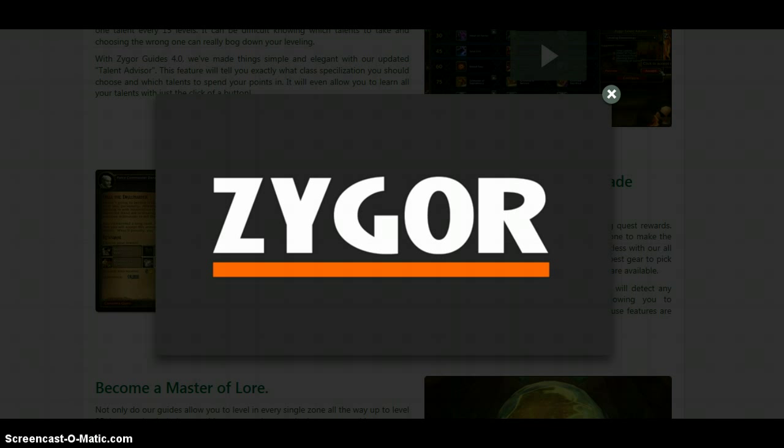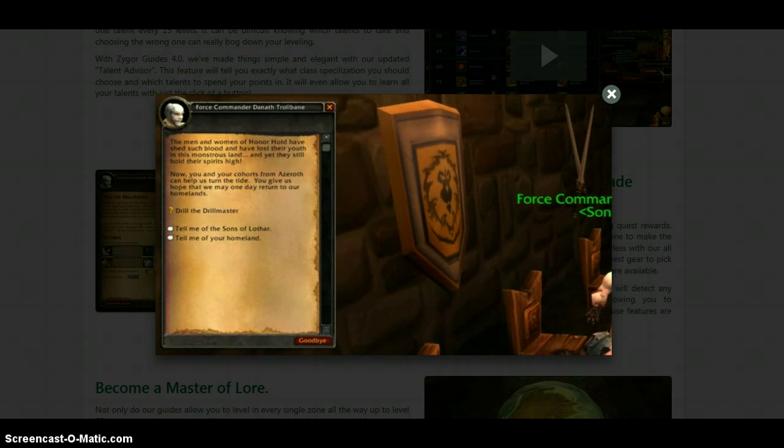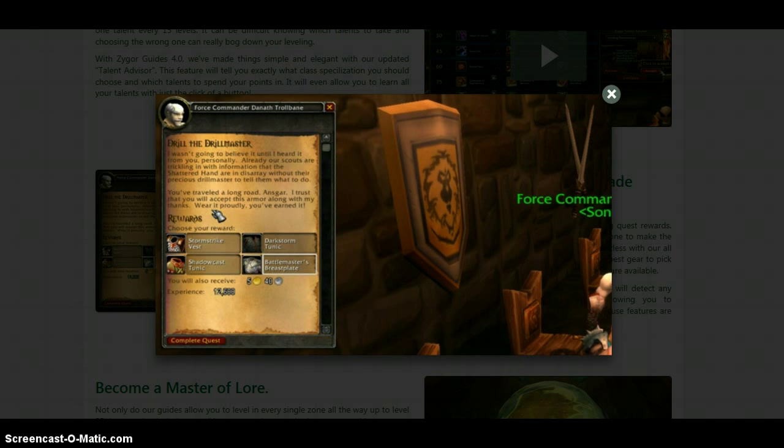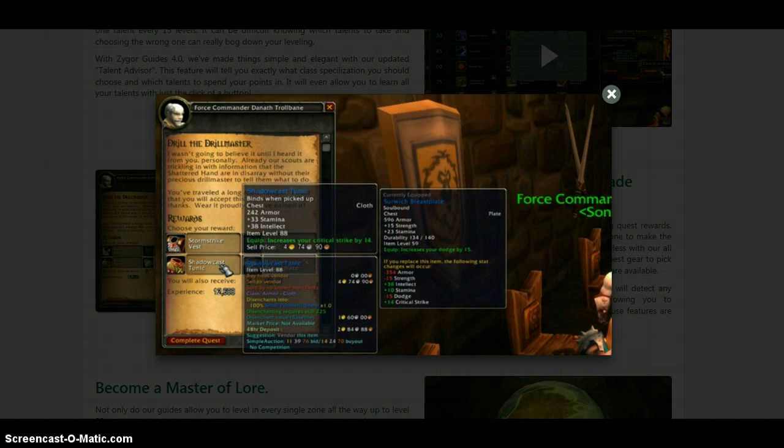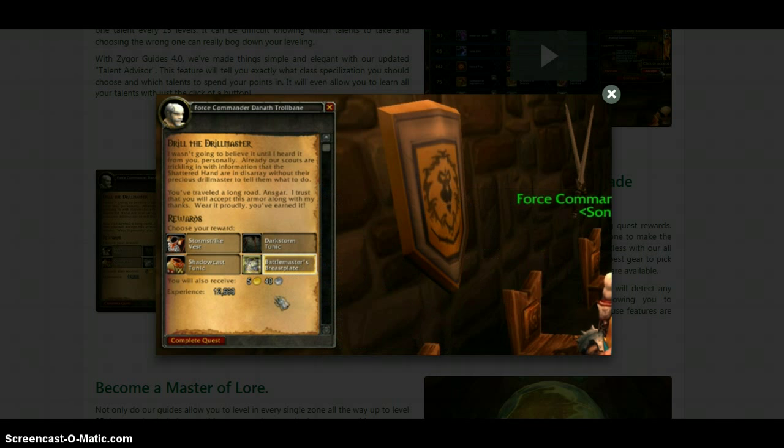With Zygor Guides, we've already optimized questing to be the fastest it can be, but one thing that has always slowed down the process is quest rewards. Whenever a player is given the choice between multiple rewards, you have to sit there looking over each item to find the best one for their character. Well, with our new Quest Reward Advisor, the best item for your character is automatically highlighted for you. So all you have to do is confirm the selection and you're off again. If no item suits your character, the item that can be sold for the most gold is highlighted instead.